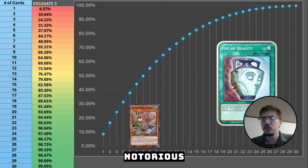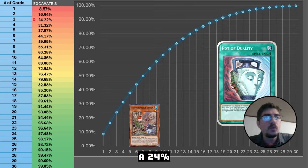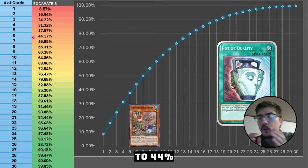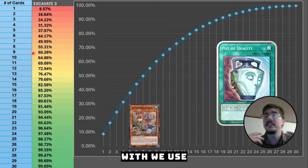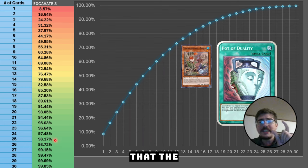For Pot of Duality, since we can't special summon, a great example deck is Floowandereeze, notorious for its normal summons. Say we have Duality in hand and we're looking for Robina - with three Robinas in our deck we have a 24% chance to get it. Add three Mist Valley Falcons and we're at 44%. Add the Advent card at three copies and we now have a 60% chance to get our combo started with Floowandereeze. Running more tech cards increases that further.